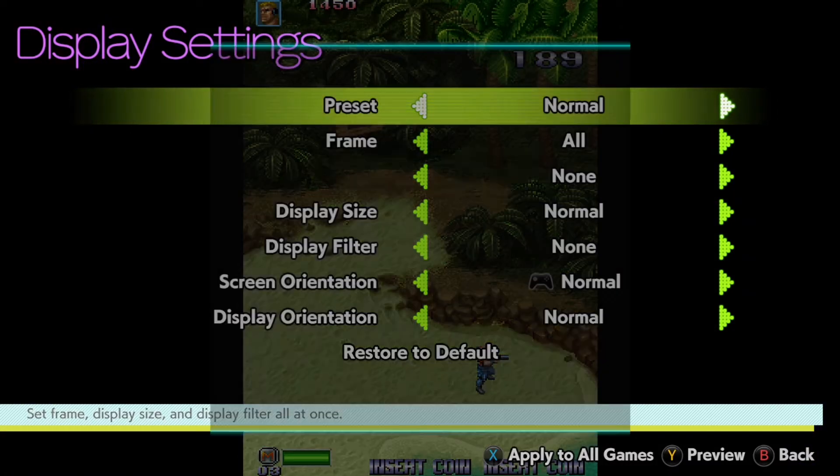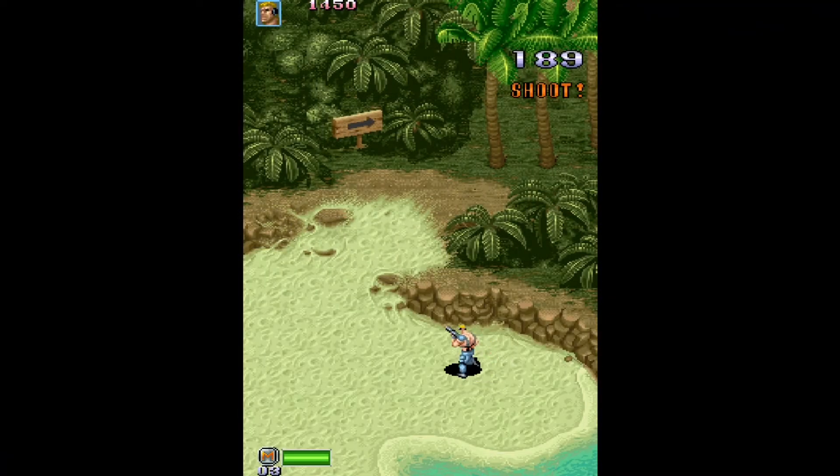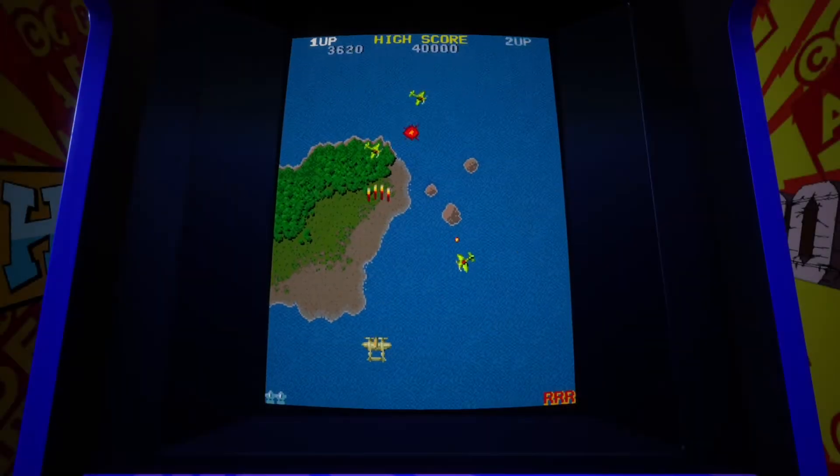Of the five games available in the fighting category, for example, four of them are variations of Street Fighter II, and there are multiple side-scrolling beat-em-ups and top view shooters like 1942.